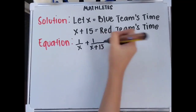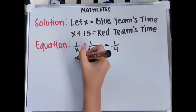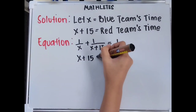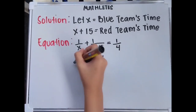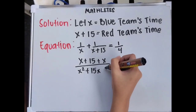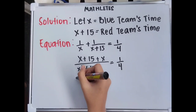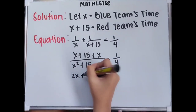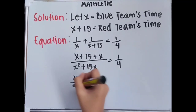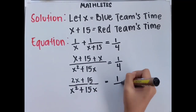Using the butterfly method: 1 times x plus 15 equals x plus 15, and 1 times x equals x. So we'll have x plus 15 plus x as the numerator. After that, multiply the denominators and we'll have x squared plus 15x. This gives us x plus 15 plus x over x squared plus 15x equals 1 over 4. Let's simplify: it will now be 2x plus 15 over x squared plus 15x equals 1 over 4.